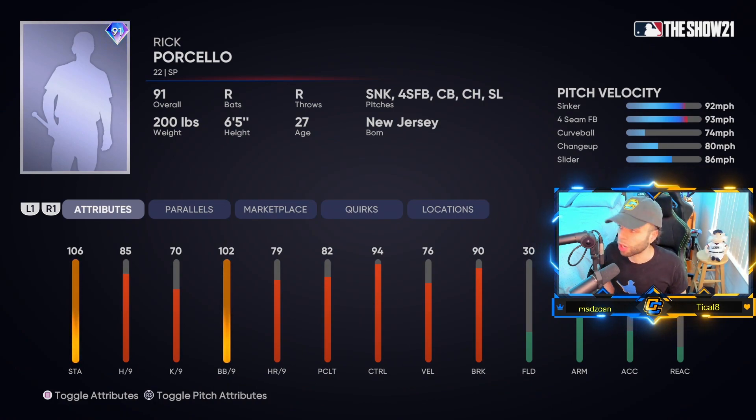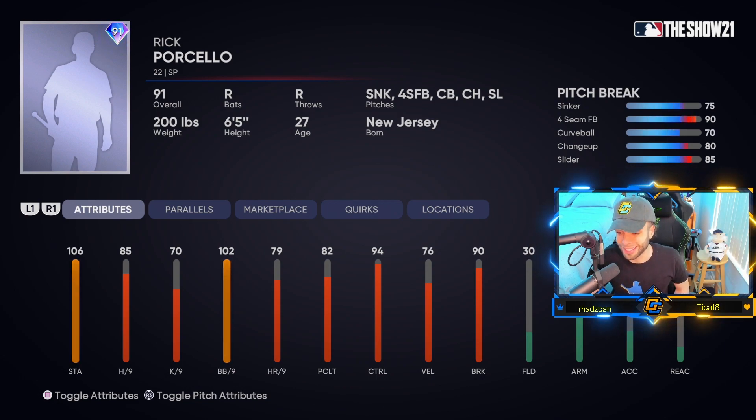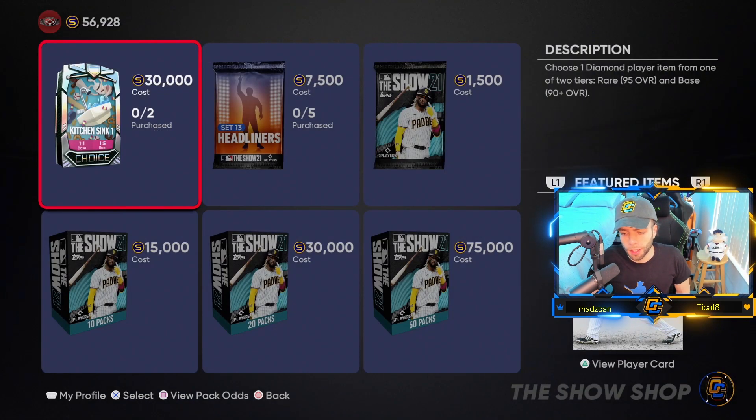91 Rick Porcello — if you're a Red Sox fan, it's a Cy Young year card. Better H/9 than I expected, 76 velocity — not that bad honestly, 90 break. Controls are very good: 97, 99, 87, 99, 89 on his pitches. The break is only decent on the four-seam fastball and the slider. Having the most break on your fastball out of all your pitches is kind of strange. I don't see this card as a top five or even top 10 starter, but if you like Porcello you can definitely get away with using him.